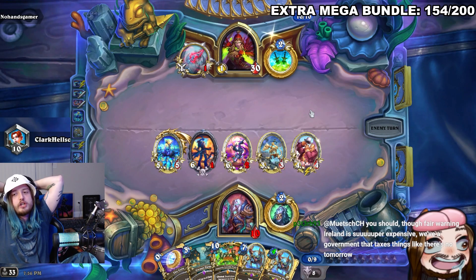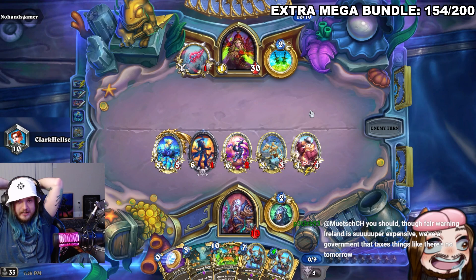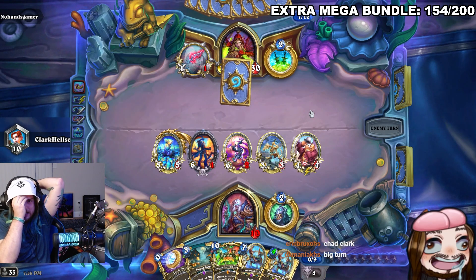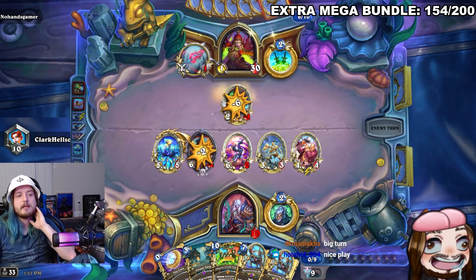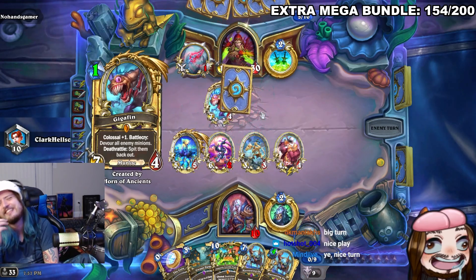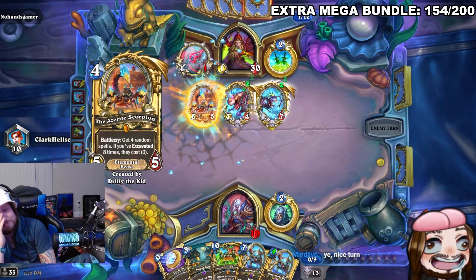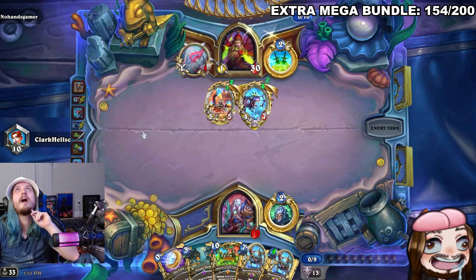After some thinking, the streamer finds a good turn — 'good turn, good turn, good turn! I knew there was a good turn there, it just took me forever to figure it out' — now with eight corpses for Corpse Farm. He considers getting Gigafin from the pit: if the opponent gets Gigafin he can take it. Then the opponent pulls off a big play — 'oh come on, oh my god, no hands!'